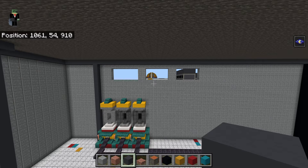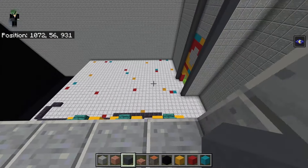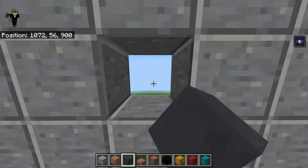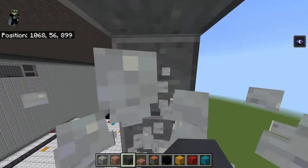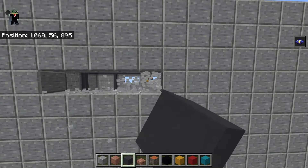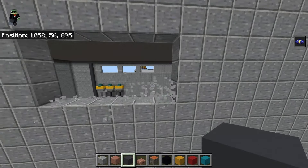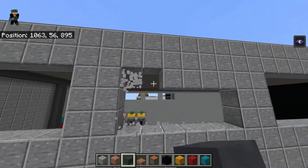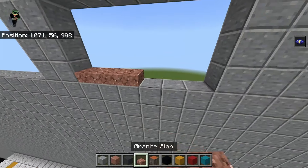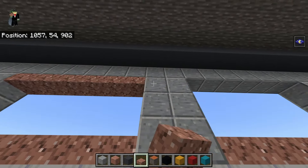With the two-block gap and six-row pattern, you'll have three windows. Do the same thing on the other side - walk across making sure the coordinate doesn't change, so you're at the same level. Break and count: two, three, four, five, six - I should be one block too low if correct. Which I am. Line the bottom of these window sills with granite slabs and the top with upside-down granite slabs.